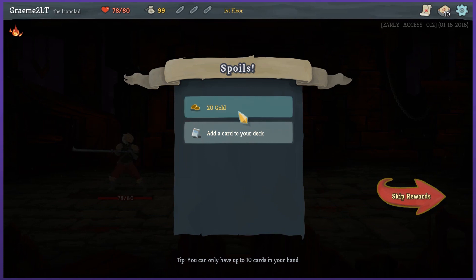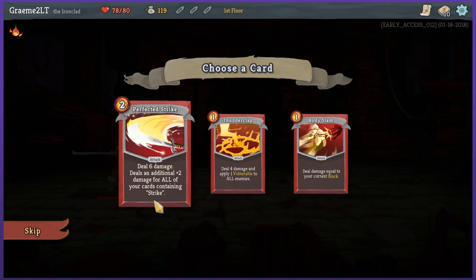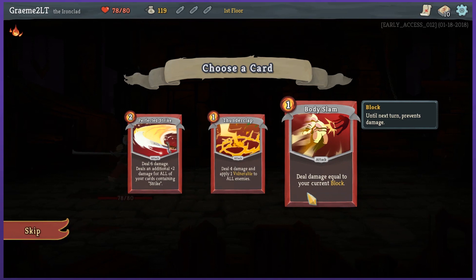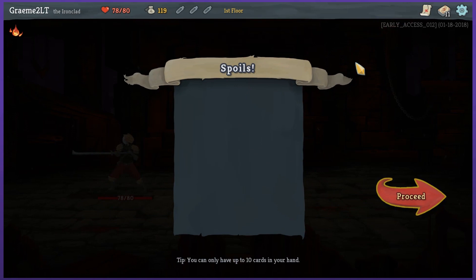You can only have up to 10 cards in your hand — so you really don't get a lot. I get the gold and let's see the new card. Oh, I have to choose. Perfected Strike: deal 6 damage, deals an additional 2 damage for all of your cards containing 'strike.' Deal 4 damage and apply 1 vulnerable to all enemies — that's pretty good. Deal damage equal to your current block. Deal — until next turn, prevents damage. That seems incredibly good, like a really really good card.